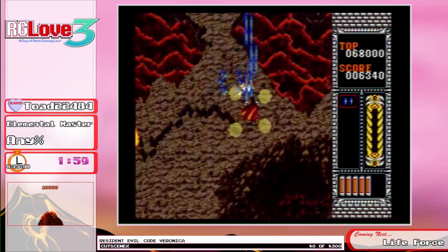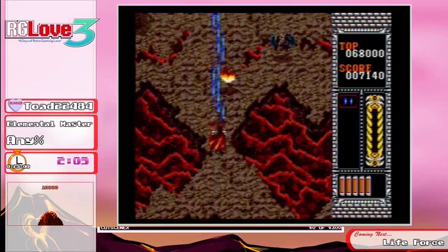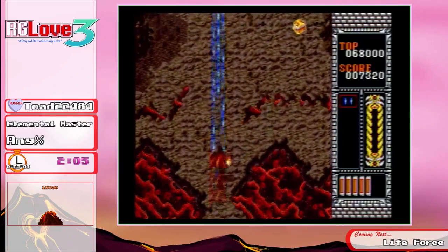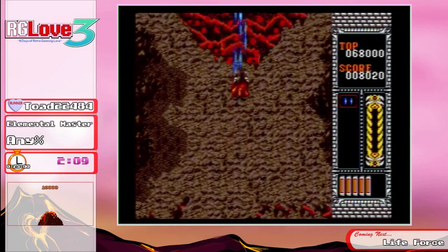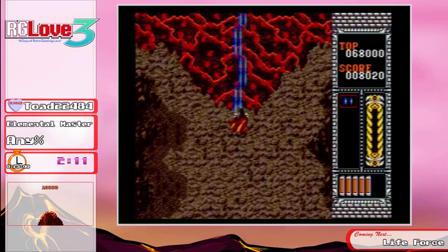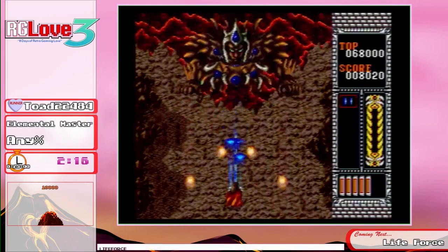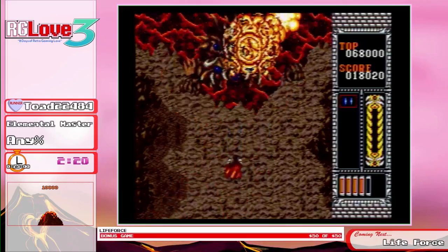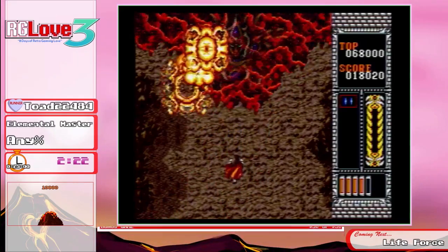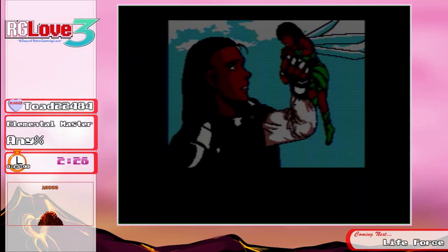I think it makes it a lot easier to change from back and front shooting. I lost my shield — that's really not a big deal. Here's the first boss. When you get hit, you actually lose your options — that's a thing to note — but we got the boss anyway, so it doesn't matter.